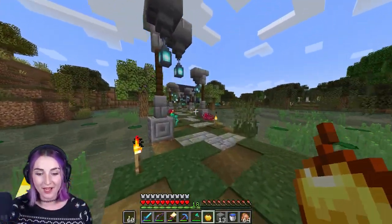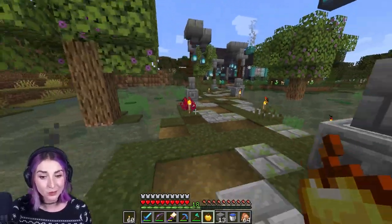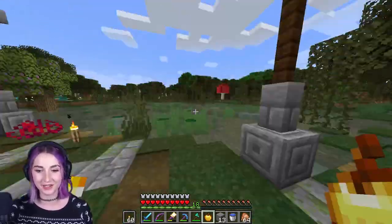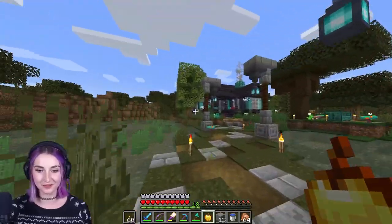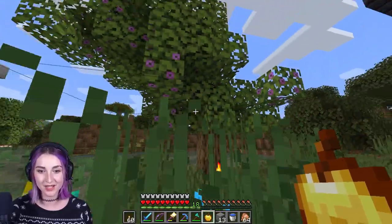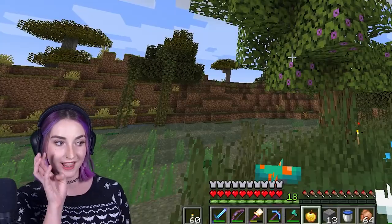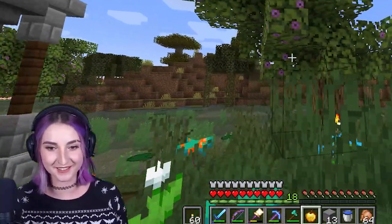I took some of the azalea blossoms and I made some trees around my house to kind of decorate it a little bit more. But overall this is like my new favorite thing in Minecraft - these azalea trees. I had no idea that they were this pretty. I love the way that they go across all diagonal and stuff.